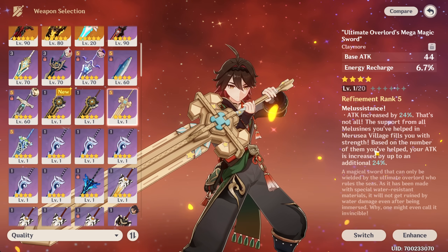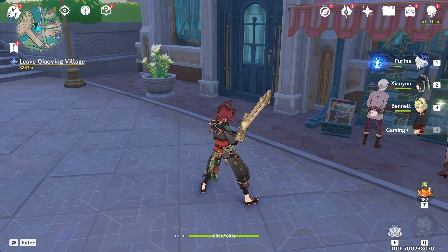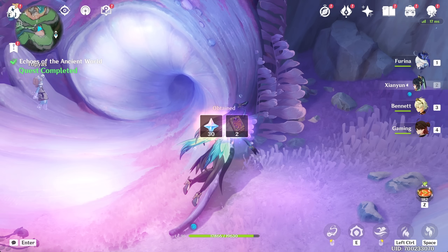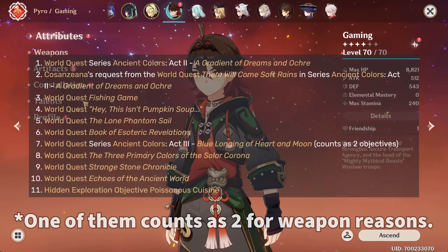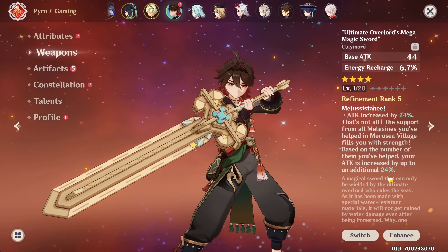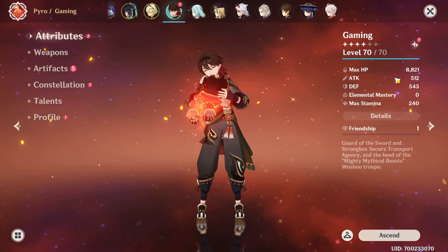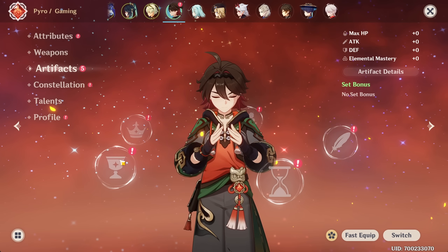What bothers me a bit about this event weapon is I have no idea how many of these villagers I've helped. I'm going to equip it and see if there's any indication on the weapon itself. There are apparently 11 different quests down here involving these Meluzines — each quest unlocks one sixth of the power, but you only need to do six of them. Completing more than that doesn't give you more power for the sword. So if you're unsure, just equip the weapon, take note of the character's current attack, do one of those quests and see if it goes up. If it doesn't, it's already maxed out.